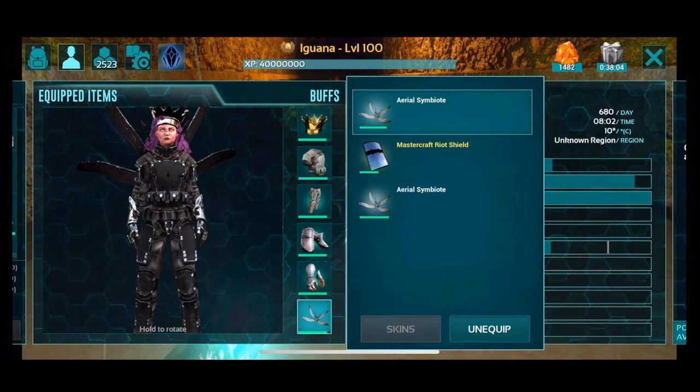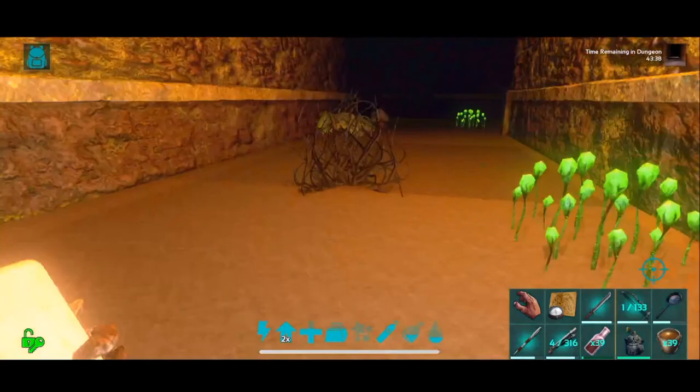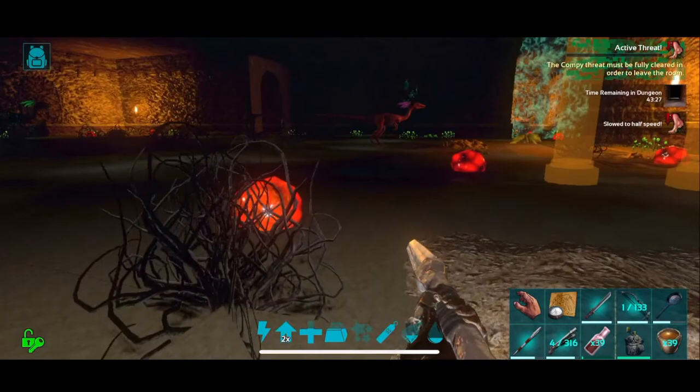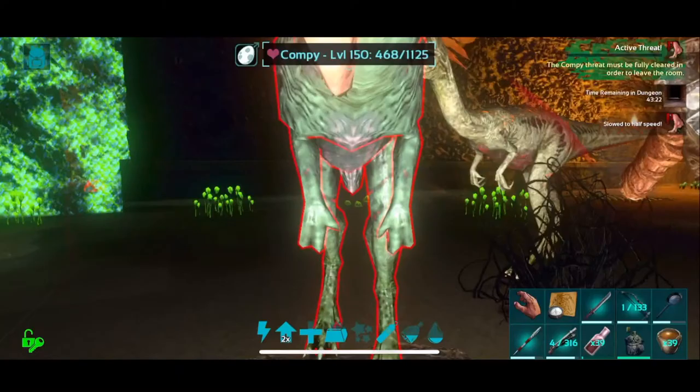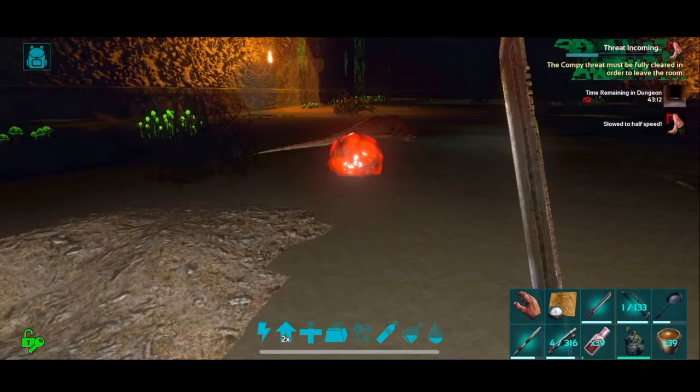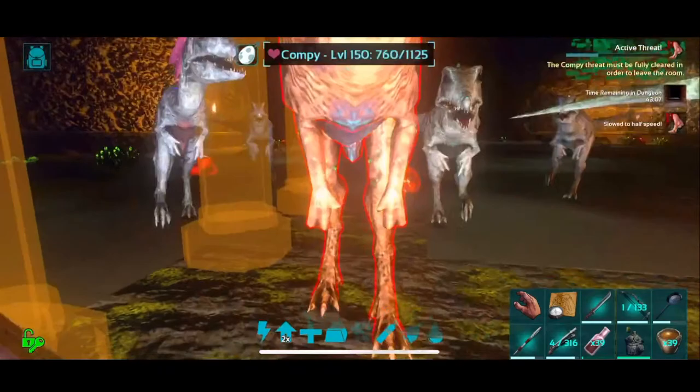Obviously a good melee weapon is critical. Assault rifles can be good, but again the ammo is very heavy — it's a little iffy. I stepped into it before I announced it — it's a compie room, guys, and you're slow. They're big compies — big babies. I'm gonna use my sword because they're huge, so why not?